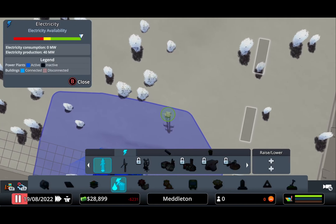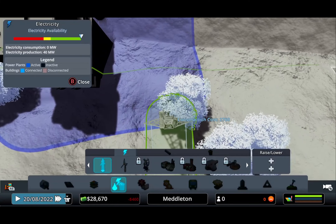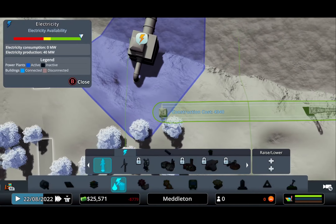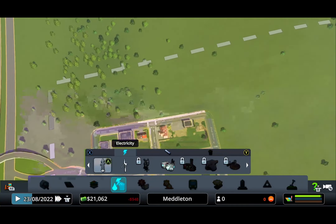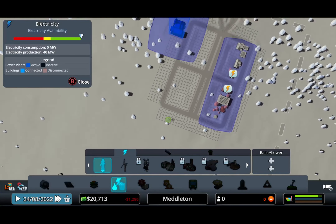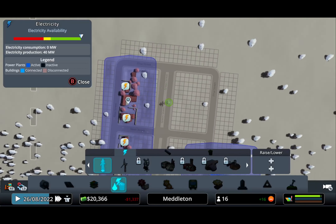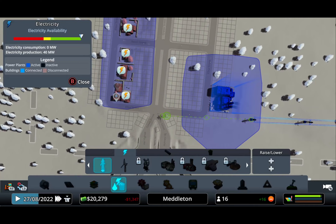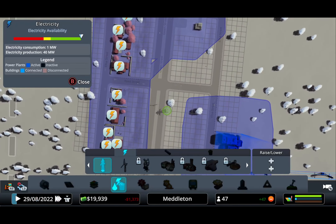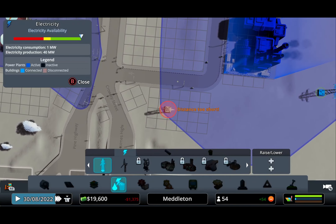Oh shoot, I forgot to add power — gotta get power to these guys. We'll just run a power line here and another one here. Now we'll just let all these houses spring up. They want electricity so we'll wait until the buildings are built. We should add a little bit more residential neighborhoods — okay, that's being built now, we'll just wait for the power to connect.